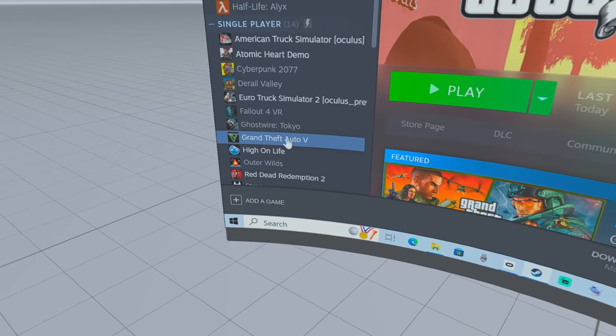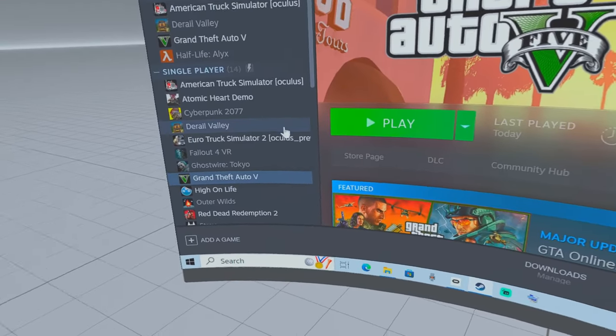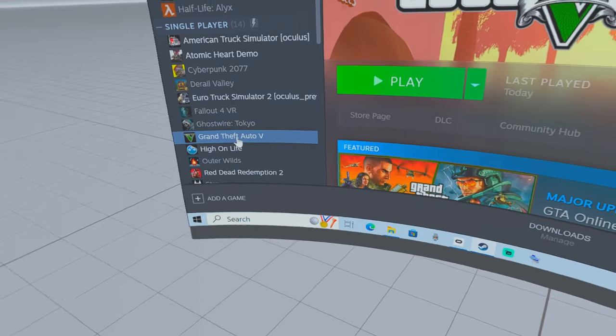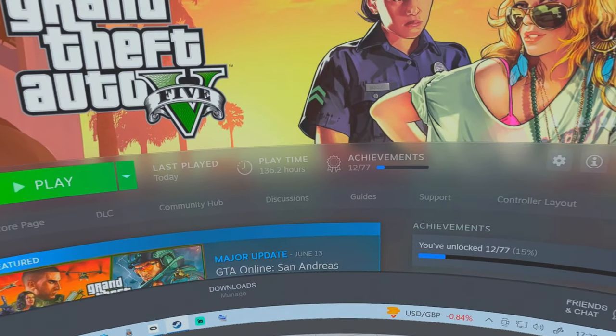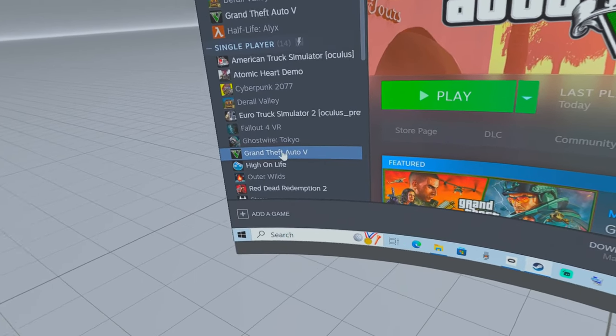Open Grand Theft Auto. You've also got to have run this game at least once in flat mode before you install the mod, just so that it can create a profile for you.